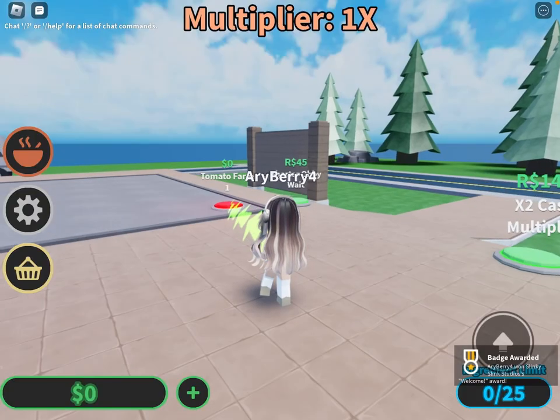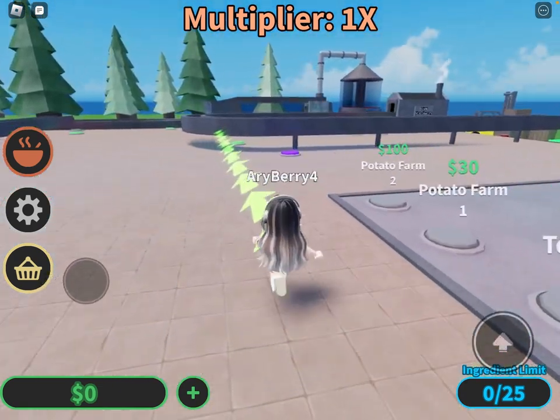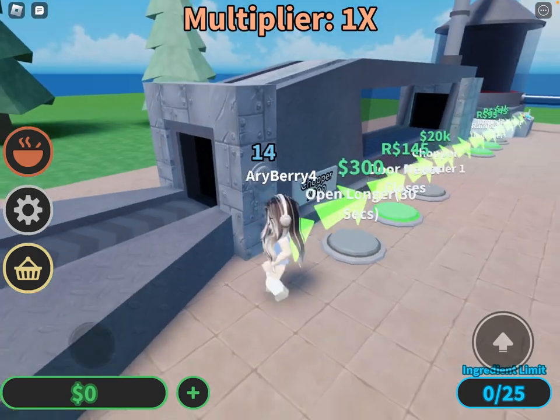So now we are in the game. Let's start playing. I got to buy a tomato farm which is $0, free, because you got to start off with something. Now we're going to press this button because it tells me to.